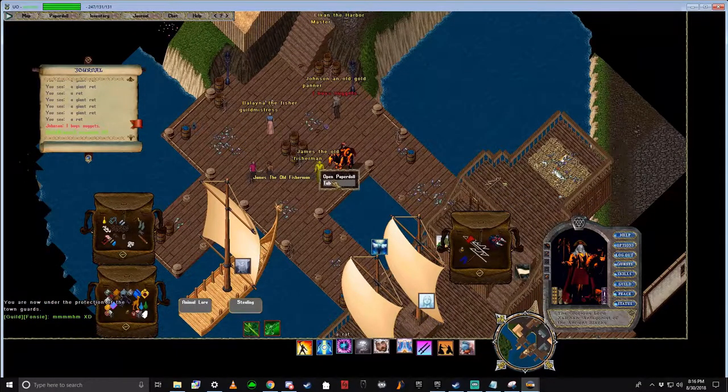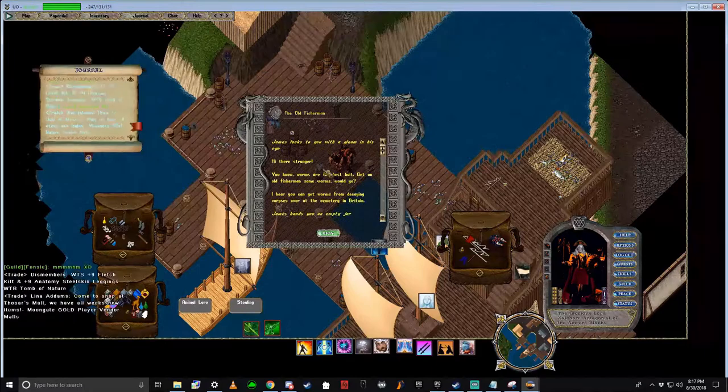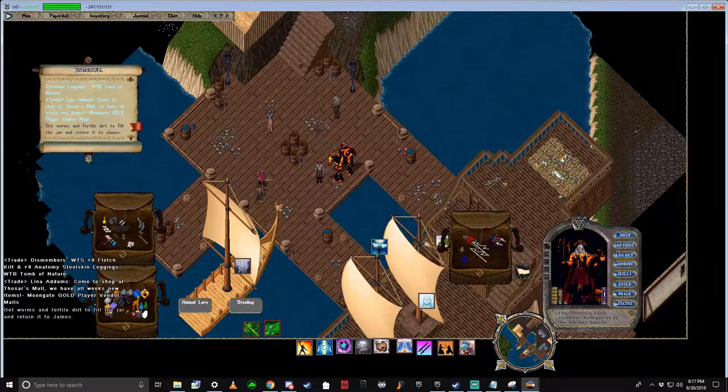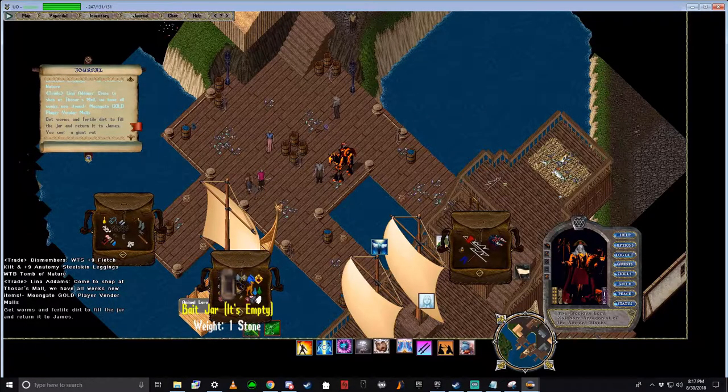Single click James and go to Talk, then click OK. He will give you an empty bait jar.